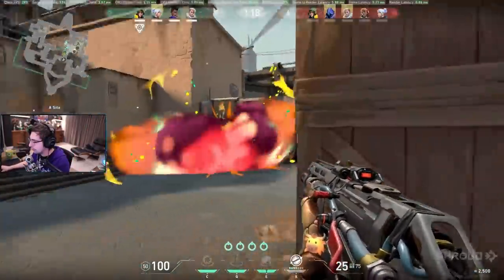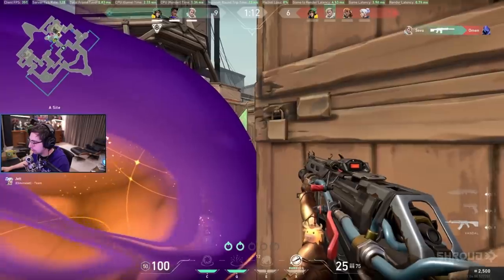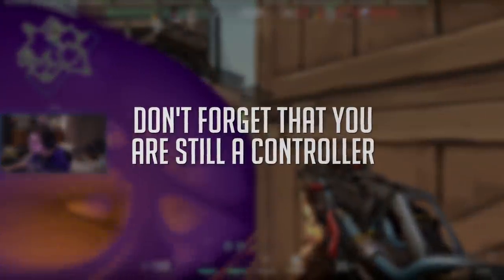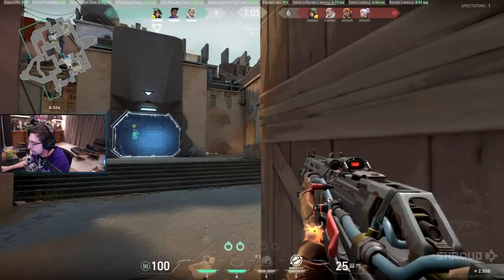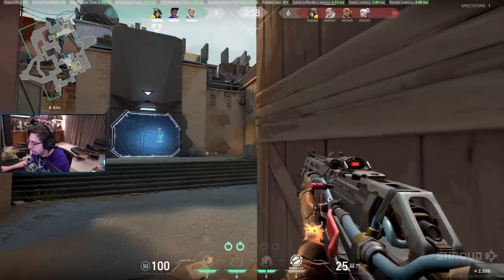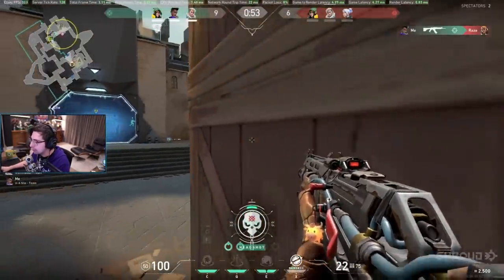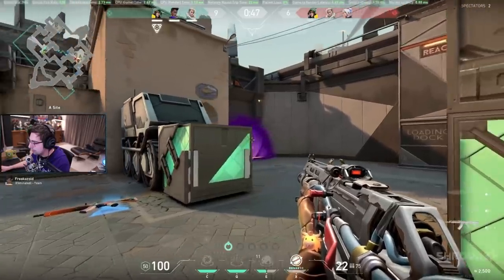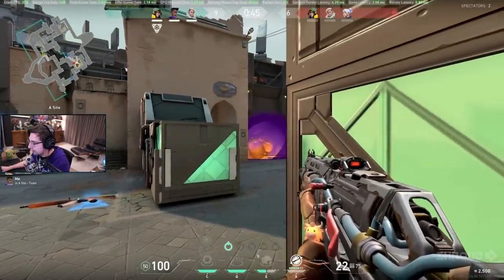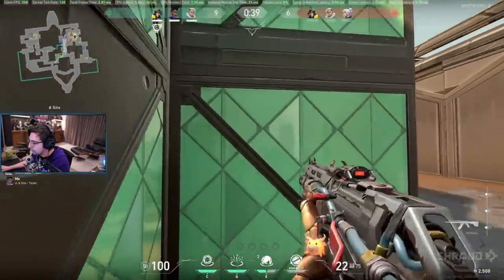Now for general playstyle tips and mistakes. On attack, you typically want to smoke off the primary angles you're gonna push, but you can also use smokes in other areas of the map to put more pressure on the enemy, deny line of sight, and bait for a potential lurk so enemies can't rotate out of fear a teammate is lurking, or you can enable a lurk by smoking off certain areas. When executing onto point, you typically want to smoke the heaven angle and a power angle.